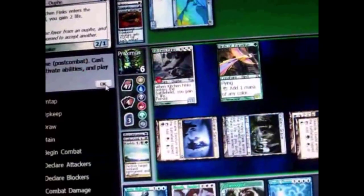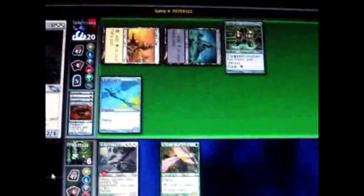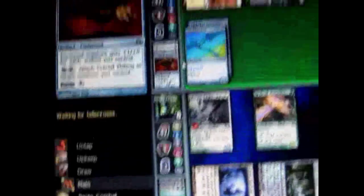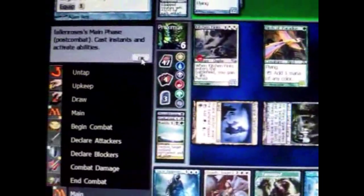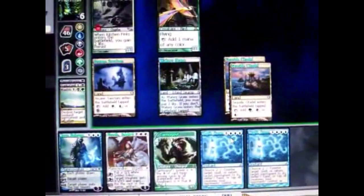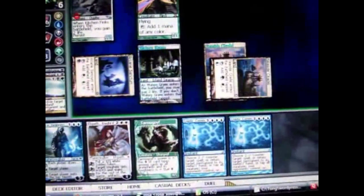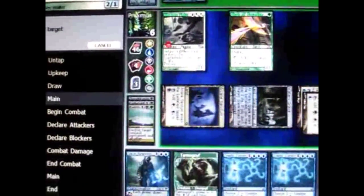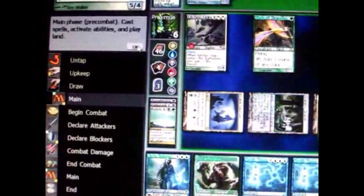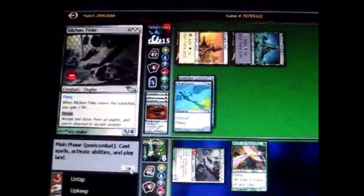He puts another equipment into play. What this equipment does is give the equipped creature haste and shroud. Haste means they can attack the turn it comes out; shroud means I can't target it with anything. I'm going to play my planeswalker — 2 white, 2 colorless. I use one of its abilities: target creature gets plus 3, plus 3, and flying — so plus 3 power and toughness and flying. I attack with it. He chose not to block and took 5 damage.